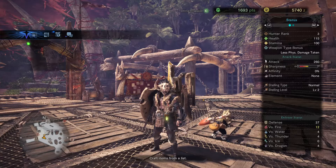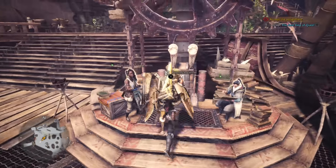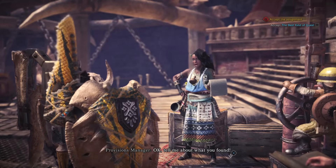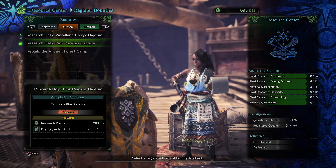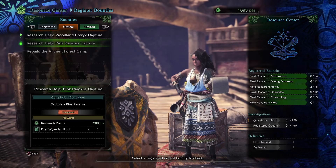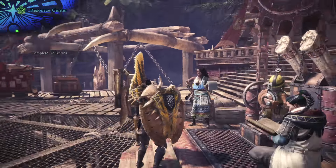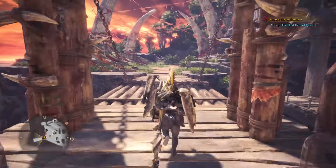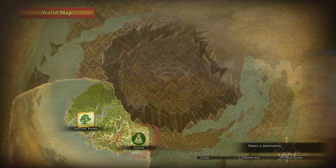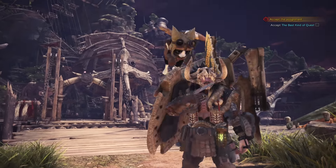Hi there guys, I'm Ville and this is Monster Hunter World. Today we're gonna do another critical bounty — we have woodland pteryx capture. Last time we got this done already, but woodland pteryx, so let's go and see where that freaking mofo is. Ancient forest, and we're actually gonna take the northeast camp this time.